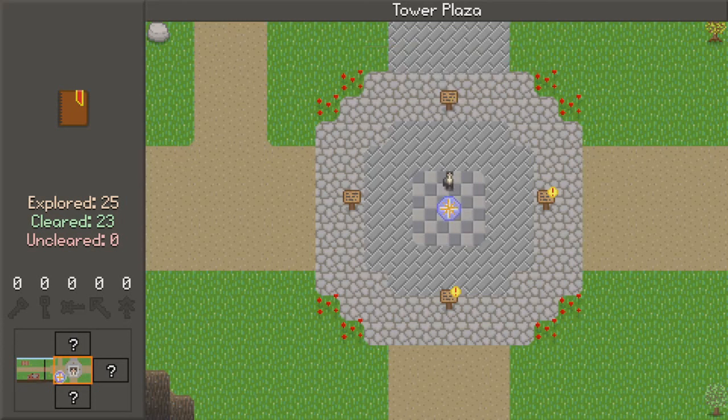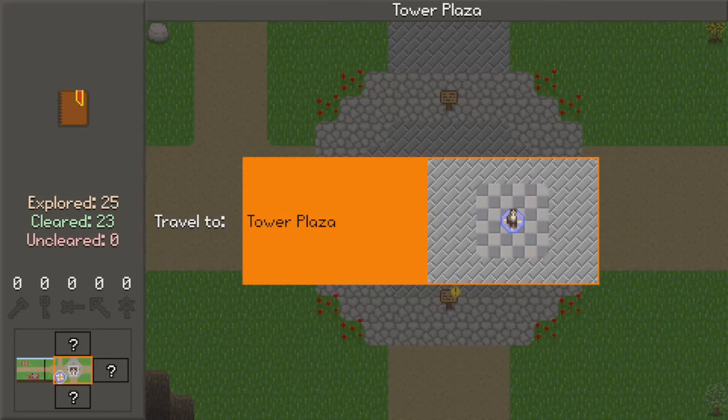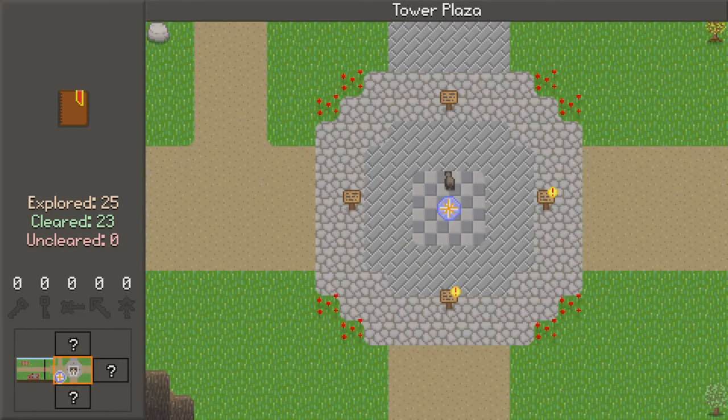Farther north, Block Hills. Whoa — what is that? Is there like a teleporter? I have to try this out. Tower of Plaza, Travel 2, and that's my only option. I'm imagining that this is fast travel, and so when we see one of these symbols we can fast travel somewhere elsewhere on the map.